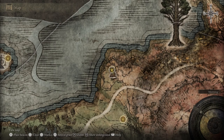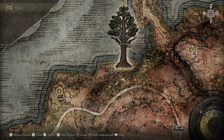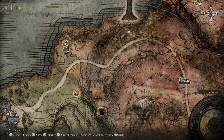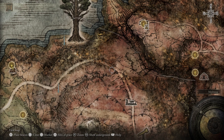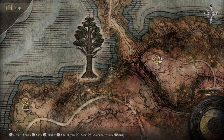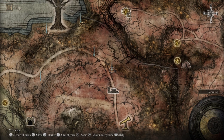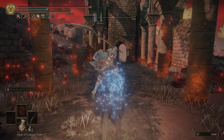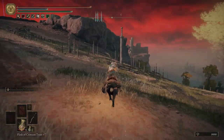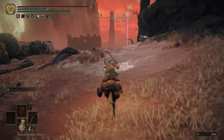And then we're going to start putting some markers down. Our first marker is going to be about right here, second marker right here, third marker right over here, fourth one over here, and then the fifth one right down over here. Hop on Torrent. We're going to ride out to this path where all these swords are, and then veer off to the left.